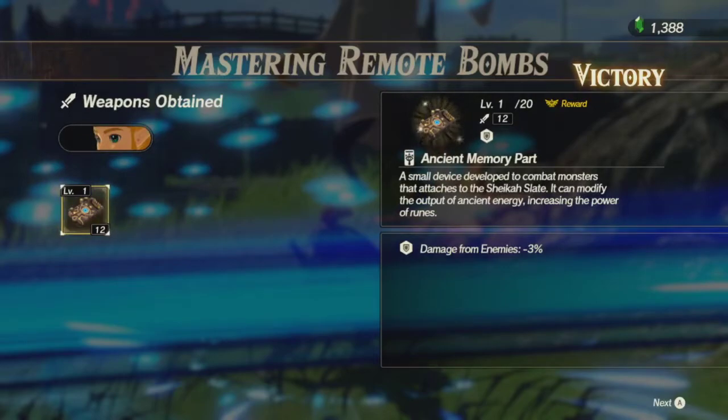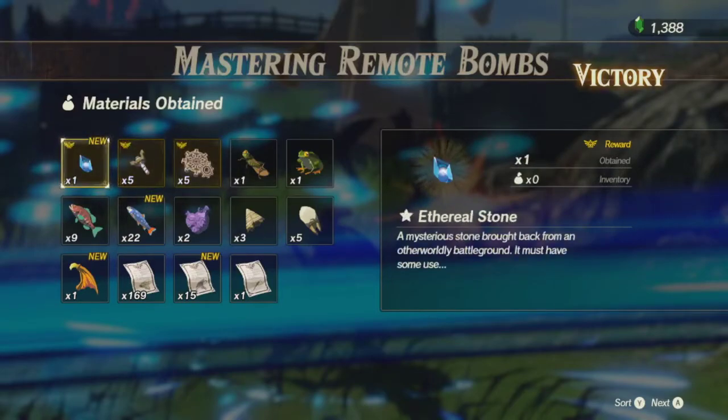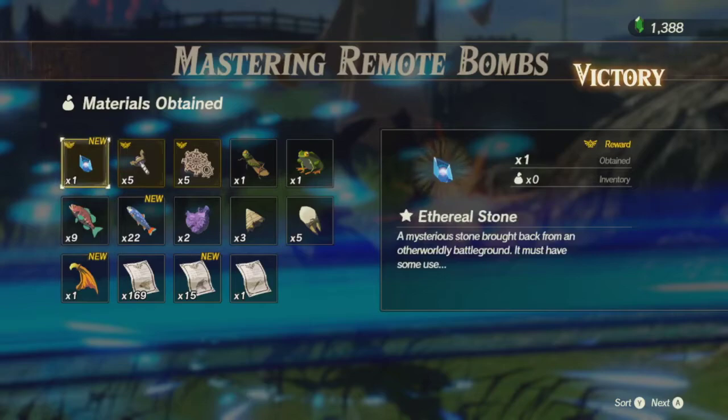Ancient memory part — less damage from enemies. A mysterious stone brought back from an otherworldly battleground, it must have some use — so this is basically a time crystal. It's oddly reminiscent of the gemstones you see in Ocarina of Time when you pull out the master sword and go into the spirit area and see the blue water cascading down. Which probably makes sense since that's supposed to be like a Temple of Time type thing.